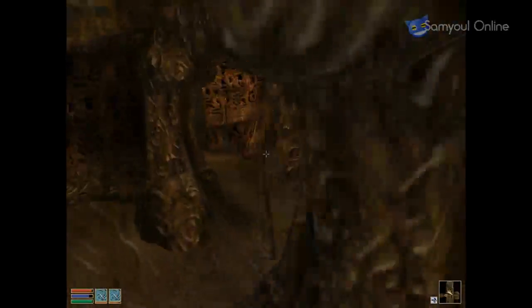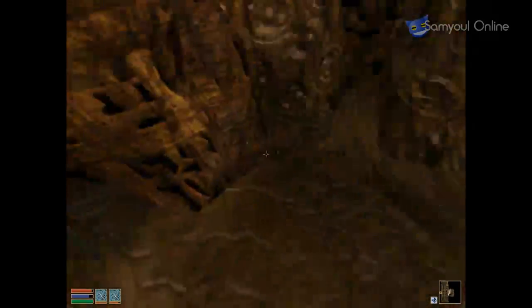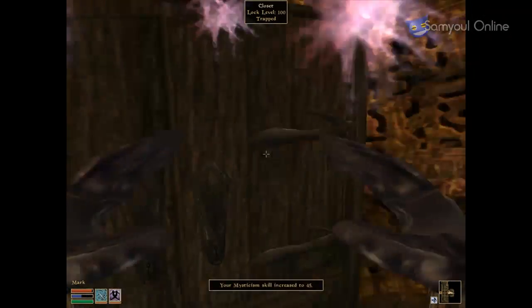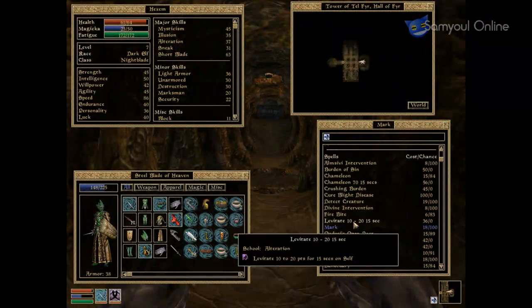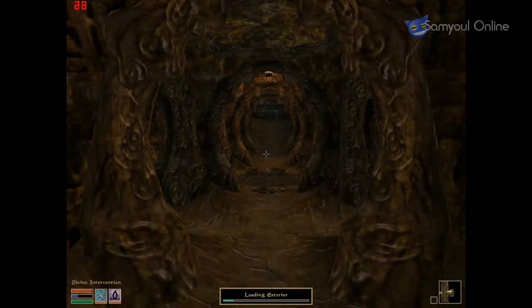Let's not get greedy. The reason we are in here is because of this chest — in here is the Cuirass of the Saviour, so this is what we're going to get. What we'll do is cast Mark. Mysticism has increased — that's good. Then we'll do Divine Intervention, which should take us to Caldera Mora.